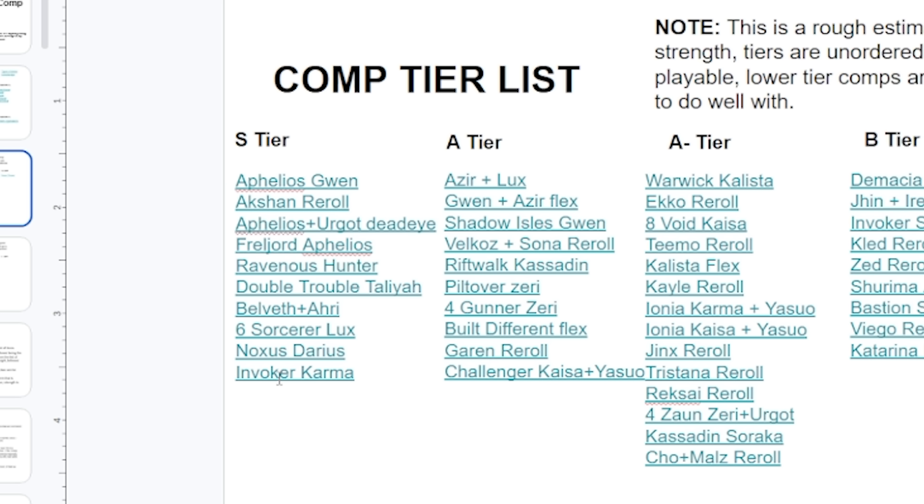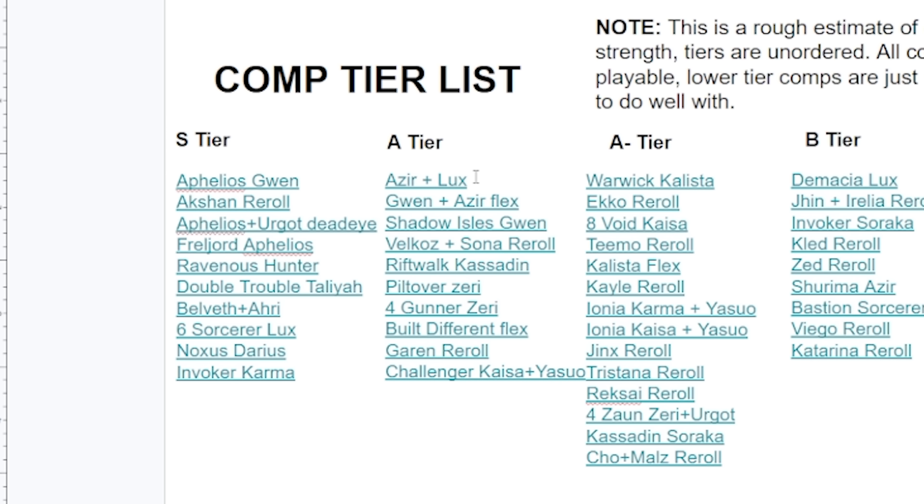Invoker Karma has come into the limelight this patch. It's a bit worse than before the B patch, but with buffs to Karma, Soraka, and Taric, the comp is a lot stronger and people have been playing it to pretty good success. In the A tier we have a bunch of different compositions. The Gwen plus Azirflex and the Shadow Isles Gwen are both viable, but the Gwen Aphelios variation is a bit better. Azir Lux is still good — duo carry Azir Lux with Nasus as your main tank. All-Cuspal Sona reroll with Multicaster is still viable, but I think the 6 Sorcerer variation is better.